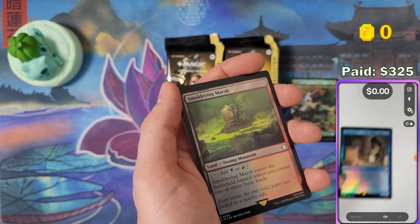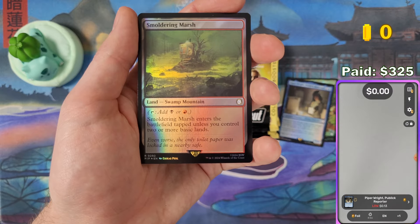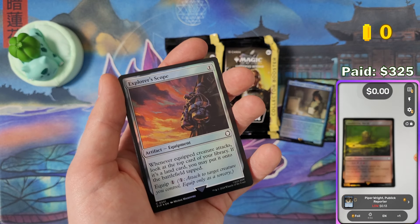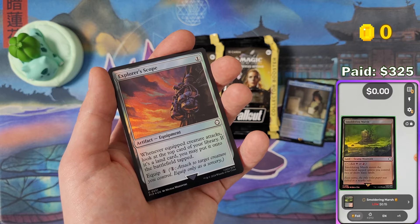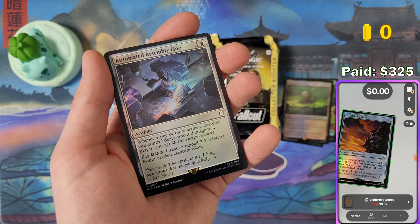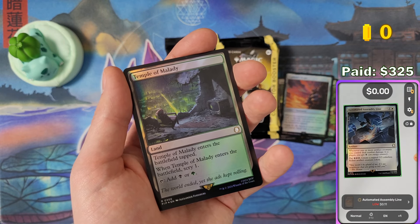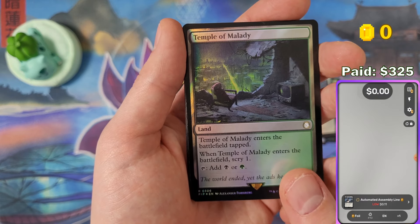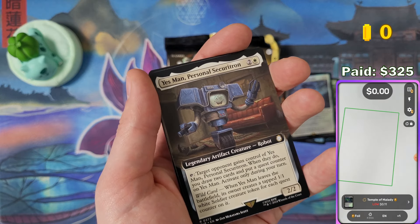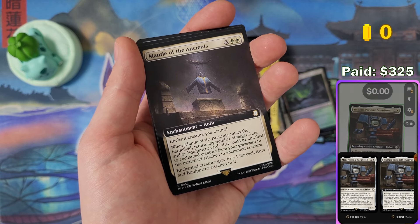Let's keep going with the booster box. I'm going to scan each card here with my scanner and hopefully we will be getting 325 dollars in the end, which is how much I paid for this box. The prices already dropped since the last one, and the last box I opened only barely made it over the buying price. So let's see if we can do it today. If we hit 325 dollars, I'll be giving you guys three times as many coins in the next video. The more booster box game rounds we win, the more coins you get.